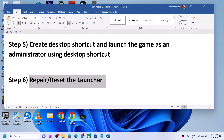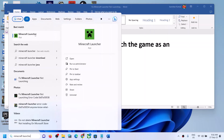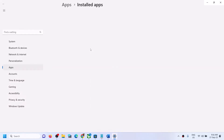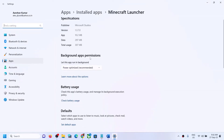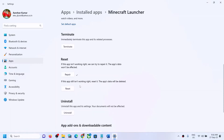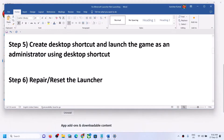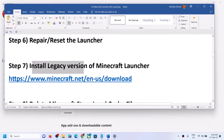The next step is to repair or reset the launcher. Type 'Minecraft Launcher' in the Windows search box, right-click on it, and click on App Settings. Scroll down and click on Repair. After the repair, try to open Minecraft Launcher. If you're still facing the problem, click on Reset and try again.